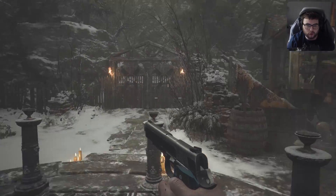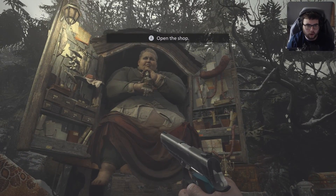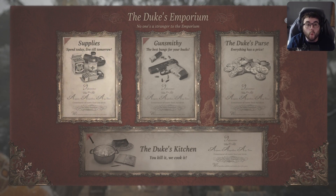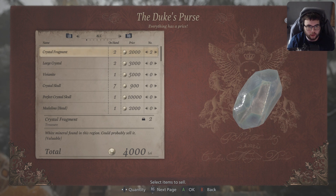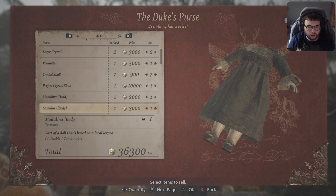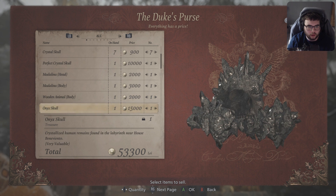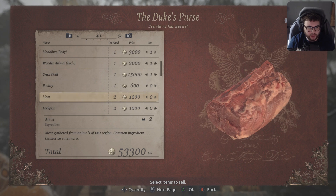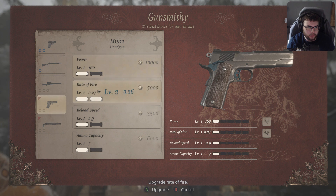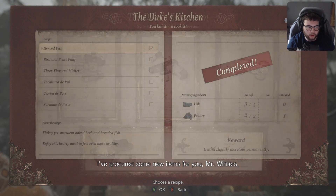So we have two of these now. Does this look familiar to you? It does — I just killed that freaking witch, dude. Killed her. I have seven of these — shout out to me. You want to keep all everything else here. Alright, now we're going to go to the gunsmith, and I want to back up. Procured some new items for you, Mr. Winters.